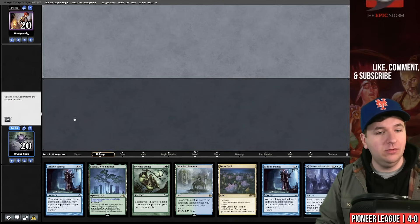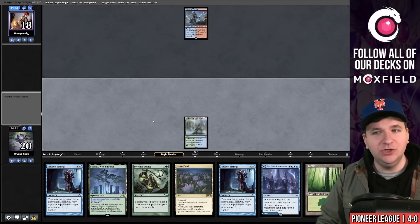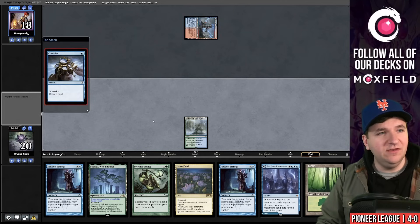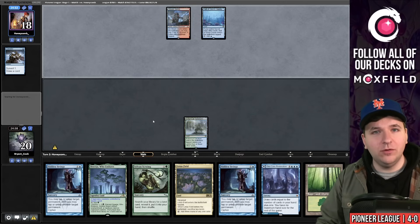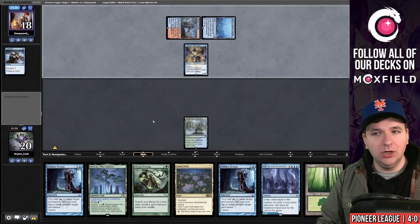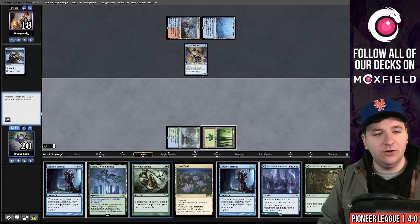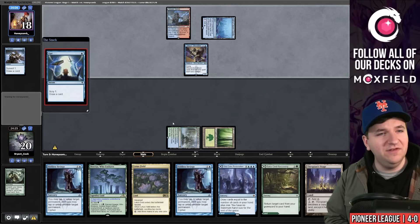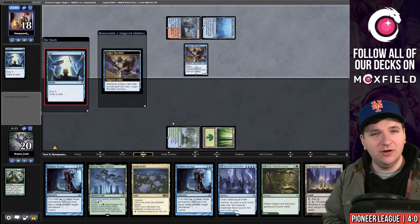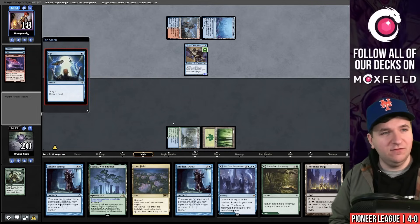Match five, the final match — on the draw but we've opened a pretty good hand. Keep. Play Botanical Sanctum and pass. Looks like we're facing Izzet Phoenix — traditionally a fairly decent matchup for us. All of Storm Giants into a Ledger Shredder seems like a good opportunity to play Sylvan Scrying. Let's search out our copy of Thespian's Stage and pass.